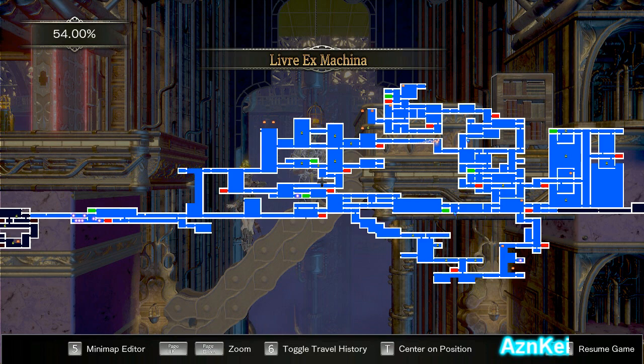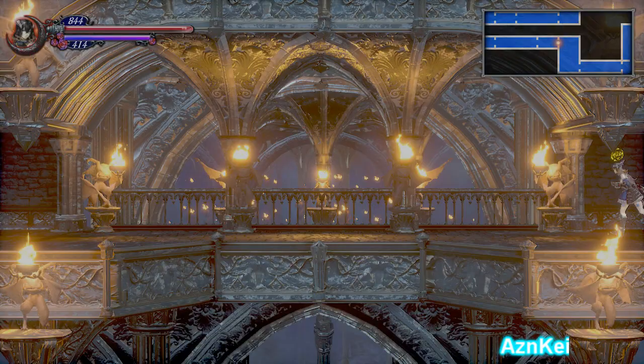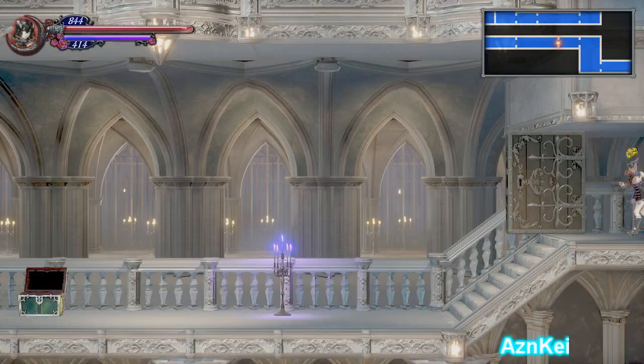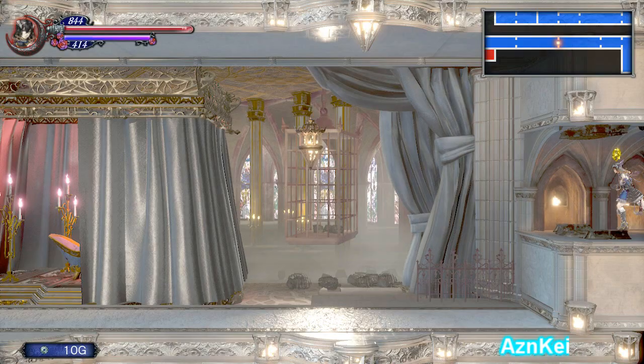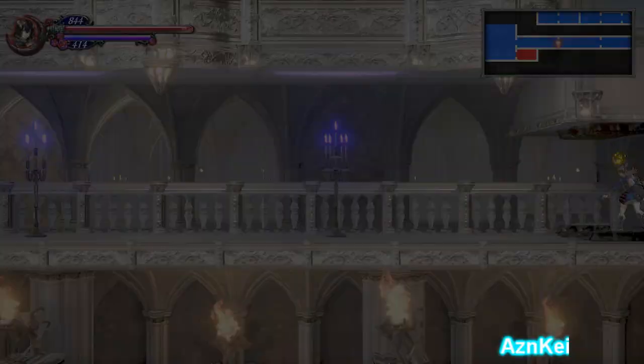Okay, where should I go? I guess I don't want to go there. Speaking of the boss ability to absorb blood, I think I remember a room that's full of blood, and I want to use the ability in that room.